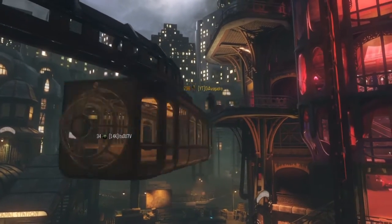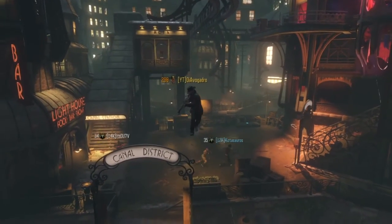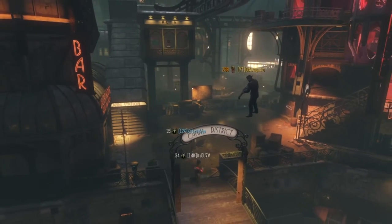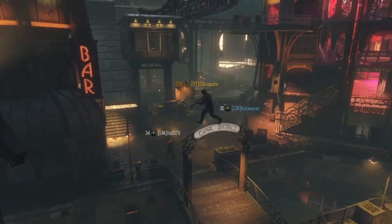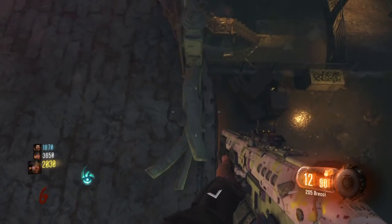Today I've got for you guys the Shadows of Evil glitch. This is an after patch of an after patch of an after patch in the canal district on that little bridge area. So it's not too tricky. I was really heavily lagging in the game so I do apologize for the bad footage.